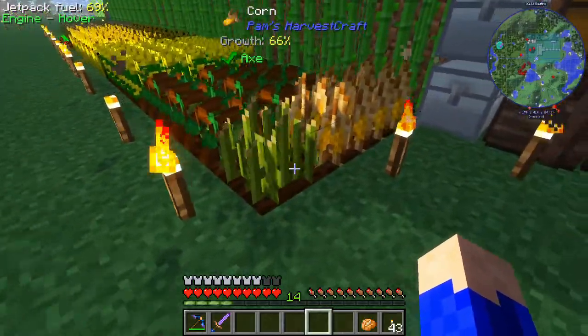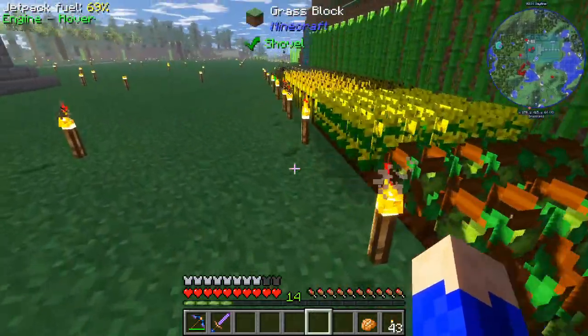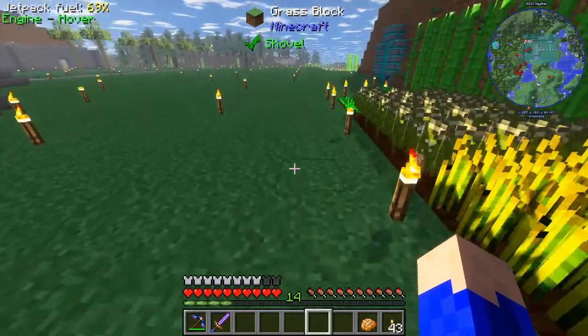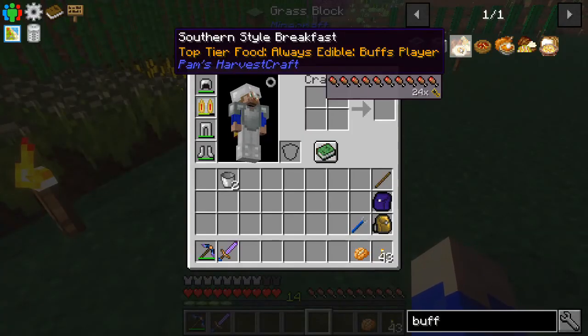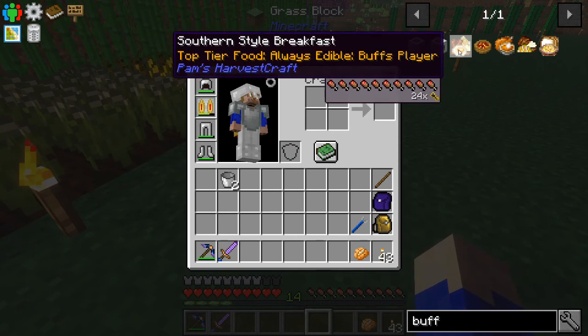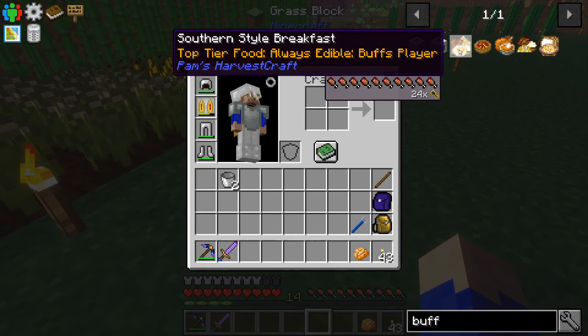So what I've done here is I've planted some corn because corn is going to be required for what we're going to make. We are going to be making the southern style breakfast. It is a massive, massive top tier food, so it requires quite a bit for us to be able to make it as a whole.